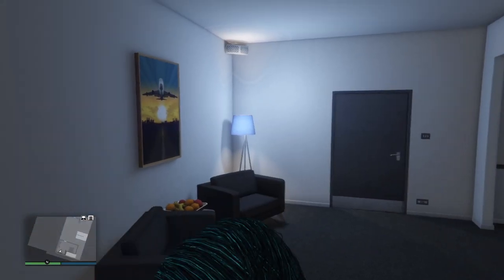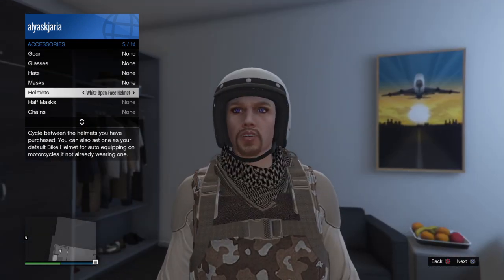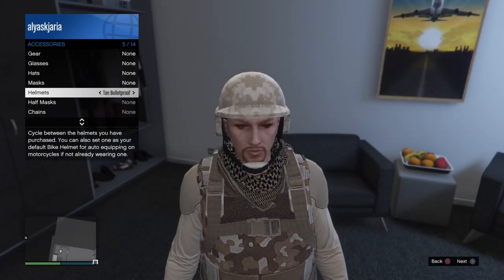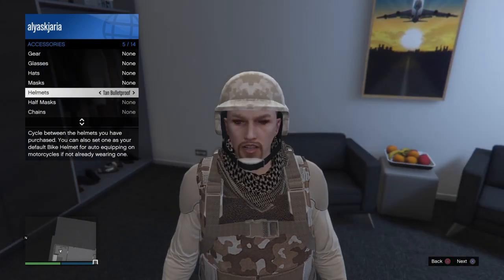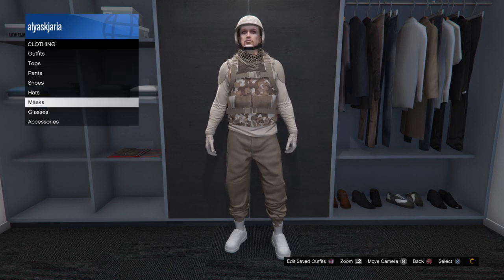Back out and go to style, then accessories, then helmet. Equip the tan bulletproof helmet — if you don't have it, you can get it at the store. Go and get the tan bulletproof helmet.